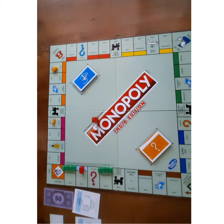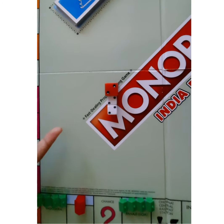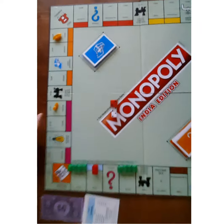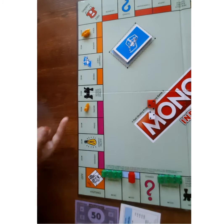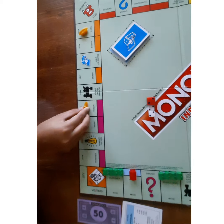If all three dice show the same number, then we can place our token in any place. For example, if I'm in Bhopal and the dice shows like this, then I can keep my token in any place before Bhopal. I'm placing it on the electric company.